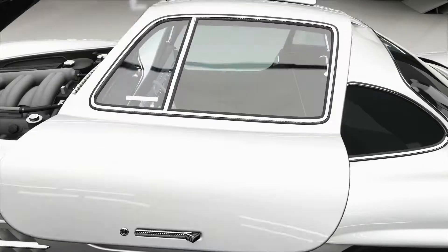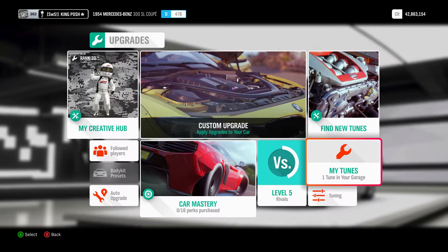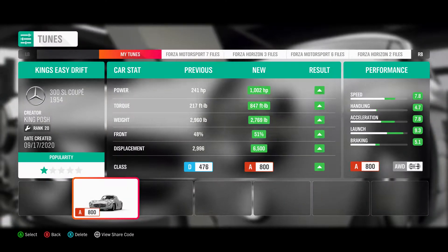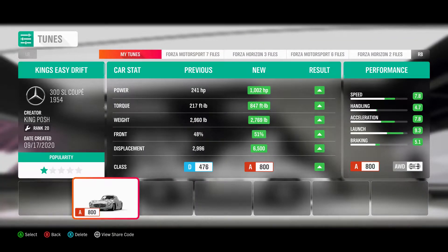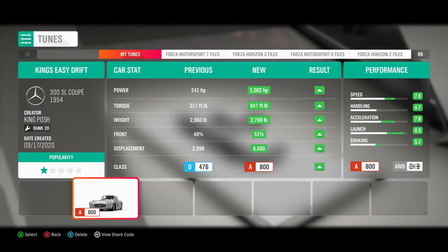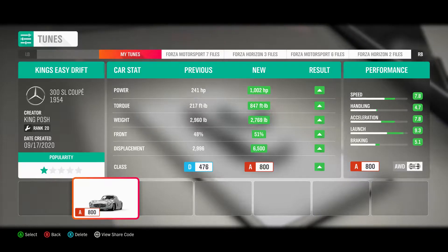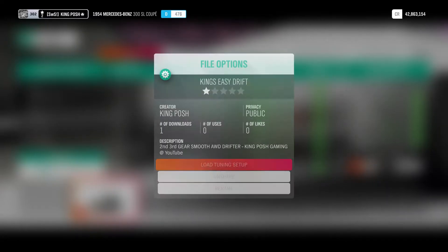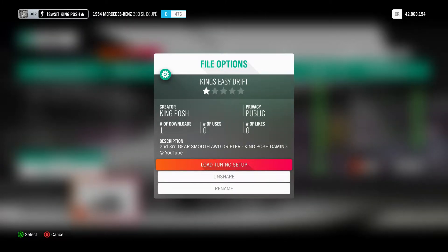So let's get rid of the tune and show you guys what I've done to it. Here's the tune: it goes from 241 horsepower to 1002 horsepower, and 217 foot-pounds of torque to 847 foot-pounds of torque. It's an A800 King's Easy Drift — 2nd, 3rd gear, smooth all-wheel drive drifter.